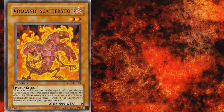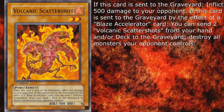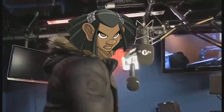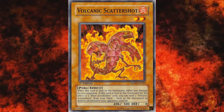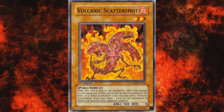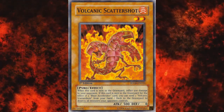As for the reason why the Trap's quick effect is highly appreciated, we have Volcanic Scattershot. It's a level 2 with 500 attack and 0 defense. If this card is sent to the graveyard, inflict 500 damage to your opponent. If this card is sent to the graveyard by the effect of a Blaze Accelerator card, you can send two Volcanic Scattershots from your hand and/or deck to the graveyard and destroy all monsters your opponent controls. Scattershot is completely ridiculous — having one in your hand with Reload on the field results in a quickplay Raigeki along with 1500 burn damage. Scattershot is the heart and soul of the deck, and there's literally no incentive to run any less than 3.